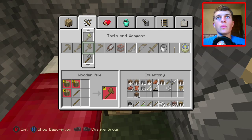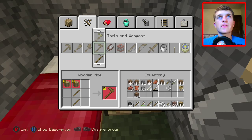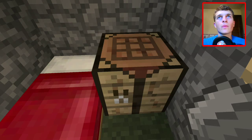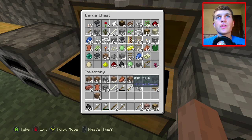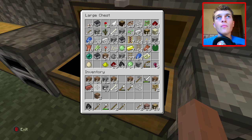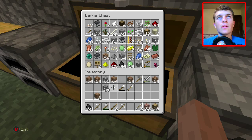We have a sword, we have a shovel that's about to die, we have an axe — a regular axe. Let's make another shovel. Alright, there we go. Let's toss this iron back into our chest. Don't need the brick, don't need these signs I suppose. We've got so much dirt in here — holy cow.